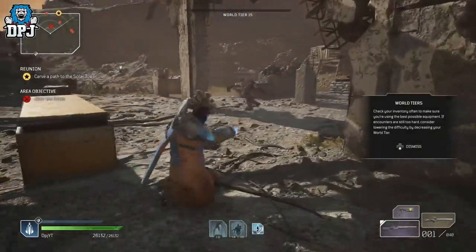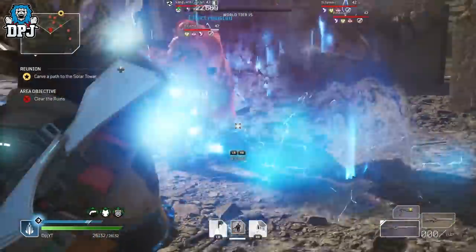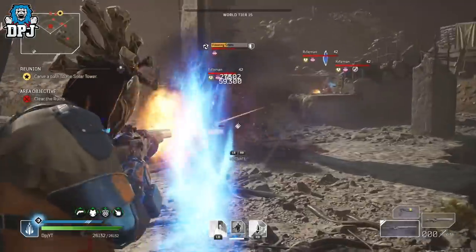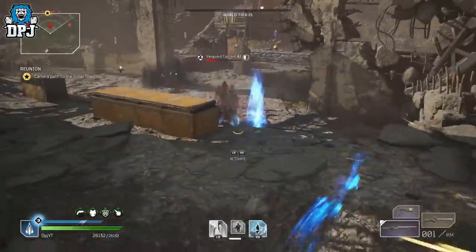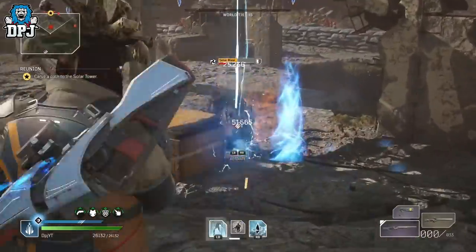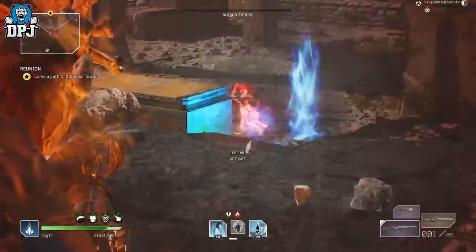Those were the results from killing the OG demo Vanguard Captain 200 times: 128 rare gear pieces, 169 epic gear pieces, one legendary, and just under 4,000 titanium plus a stack of other materials — which isn't too bad when you think about it.